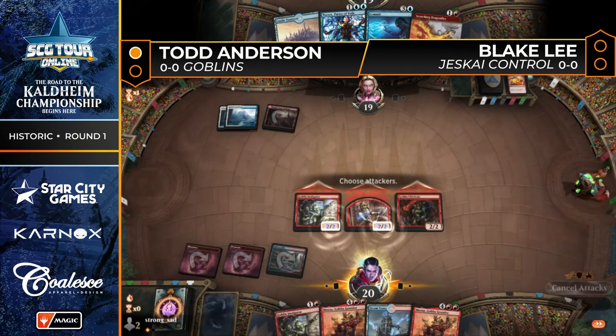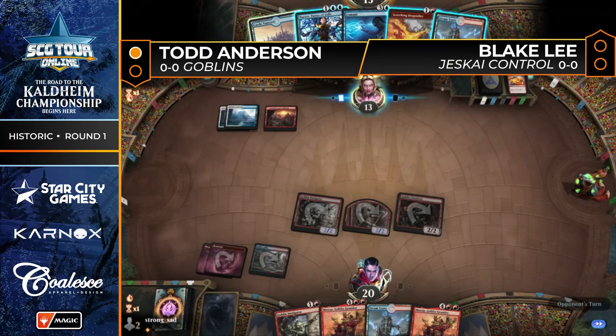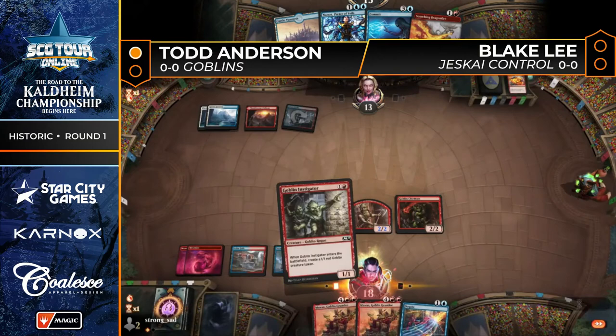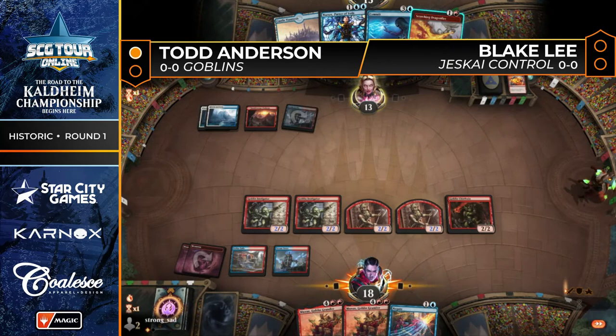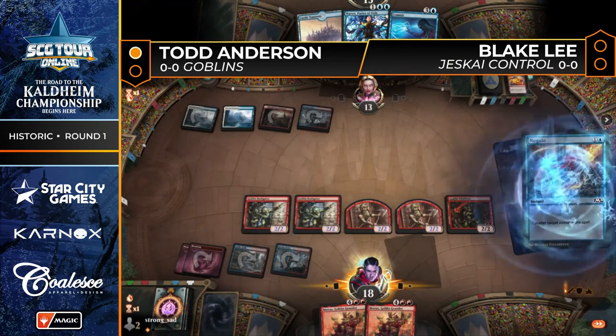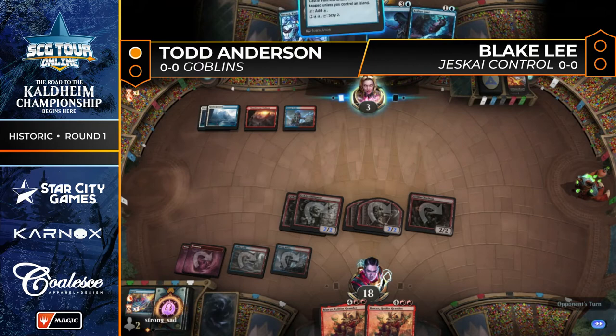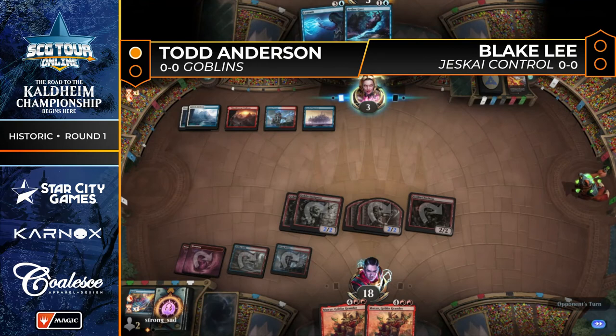Here's Goblin Chieftain, and the beatdowns come. The pressure is strong enough now that without a Wrath of God or Anger of the Gods, these creatures might just be enough. Anderson is happy to lean in, because you can bet his opponent wouldn't have used a spot removal spell on a 1/1 the previous turn had they had a sweeper lined up. Three copies of Wrath of God in the main deck — Negate takes care of the Scorching Dragonfire. Blake is down to three and Aethergust won't stop these beatdowns. Todd Anderson is going to win round one.